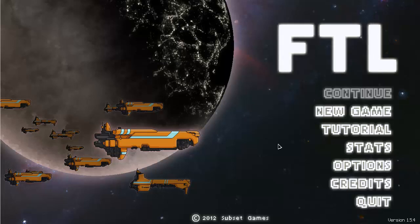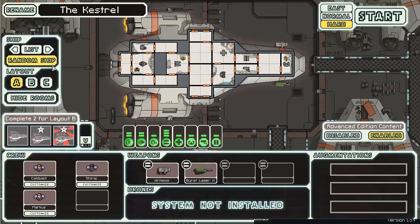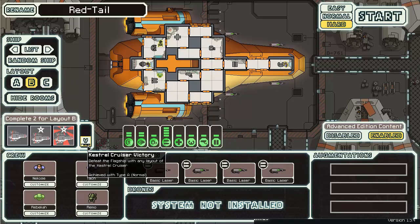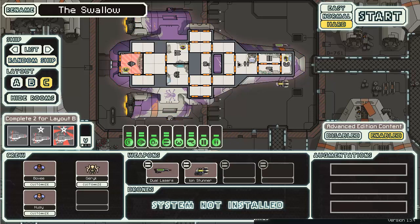Hey and welcome back to FTL. I think we can do the Kestrel C type now. I've never actually beaten the game with Kestrel B to be honest. I got to the end but I don't like the B late game. I like the B early game because it has a good powerful early setup, but late game the setup kind of sucks. It would be really cool if each one of those basic lasers were dual lasers. Anyway let's go to C because it's new.